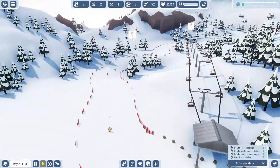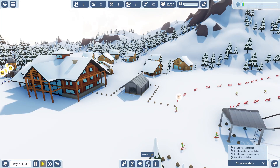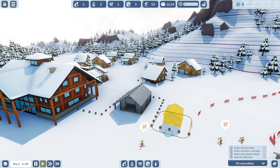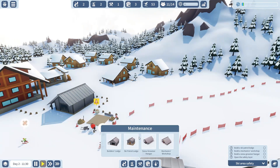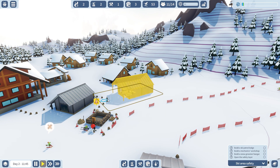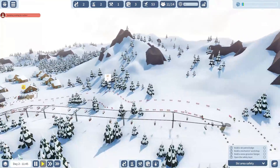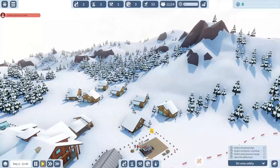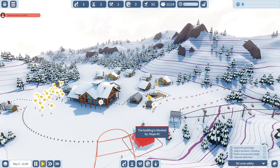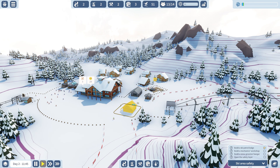Now over here you can see people falling a little bit sometimes, and that's because there's like two injured. So that's because I don't have any of my maintenance. I have to put a ski patrol lodge first. I already built my builder's hut. Now I'll put a snow groom hanger — these are the vehicles that drive around and make the beautiful strips of snow. And then we also have the mechanics workshop, which is what helps the ski lifts stay built.